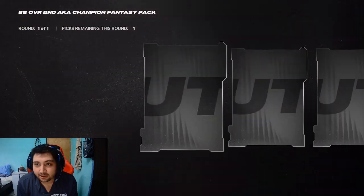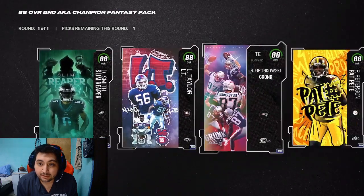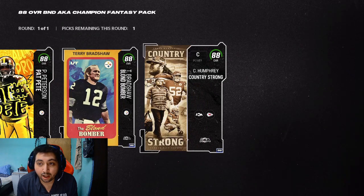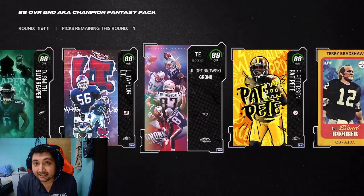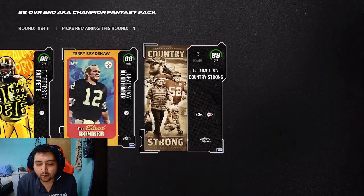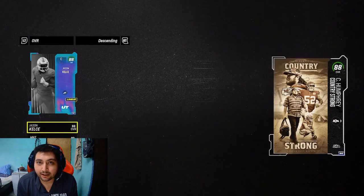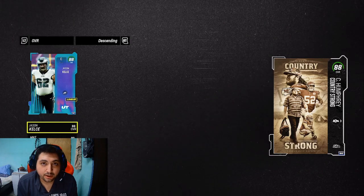The six choices are going to be shown on screen. The best choice I would recommend — probably don't get the wide receiver. Lawrence Taylor is a good option. And the center is strong. The reason to get the center is because he boosts the stats for both your quarterback, your guards, and your center by run block, pass block, and throw power. So he's a solid option.